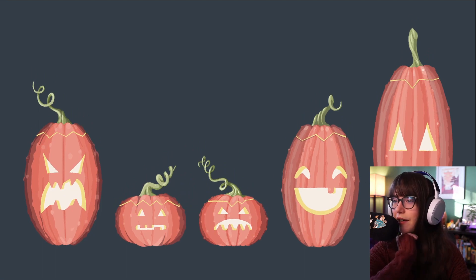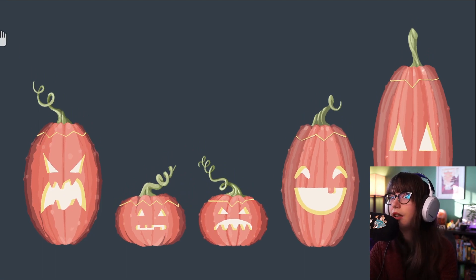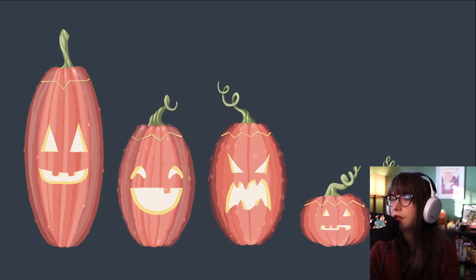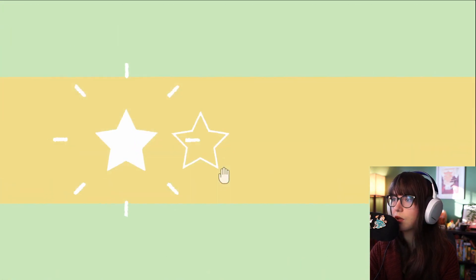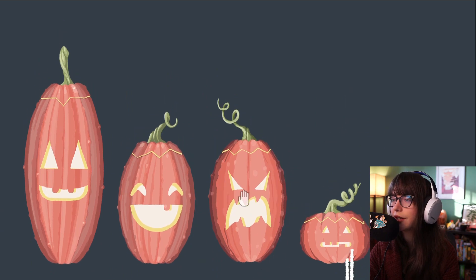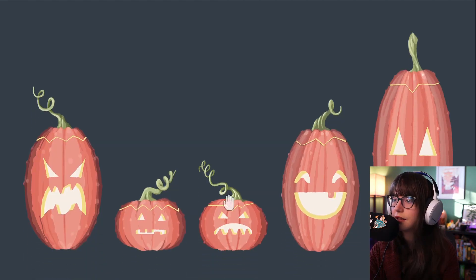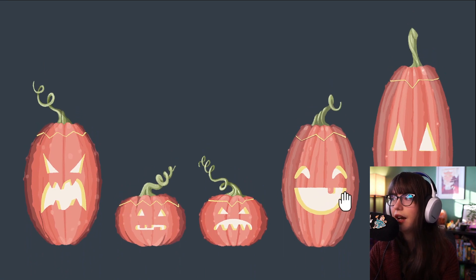Okay, what do we have here? It looks like we have some pumpkins. There could be a few solutions, but I think we go tallest to shortest. There are four, so let's figure out the other solutions — let's go back to height.